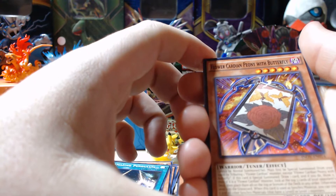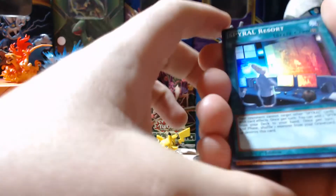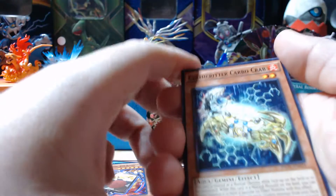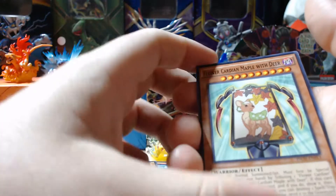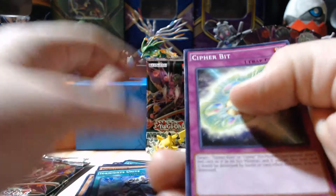Kephyr Twin Raptor, Amazing Pendulum, Flower Cardian Peony with Butterfly. Our rare is Red-Eyes Insight. Our holo is Spiral Resort. Chemicritter Carbocrab, Flower Cardian Maple with Deer, Ignite Unite, and Kephyr Bit.